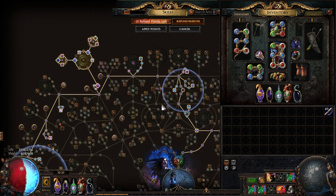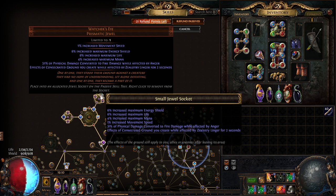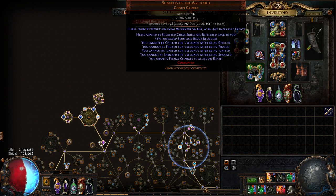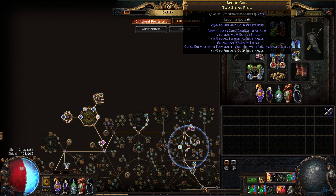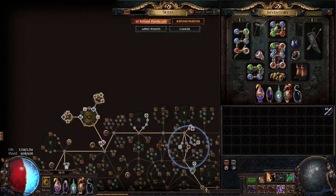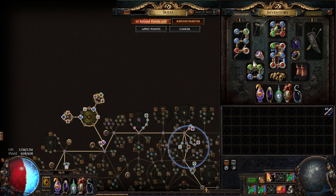You can also get a multi-stat Watcher's Eye with fire penetration while affected by Anger or physical damage added as extra fire while affected by Anger. Get a better bow with an implicit +1 and double damage if possible. Get curse on hit with Flammability on a ring, and curse on hit Elemental Weakness on the gloves — those gloves are about 20-30 exalts but they multiply your damage significantly.